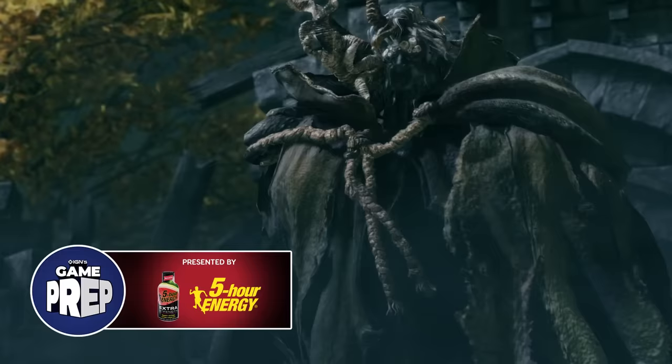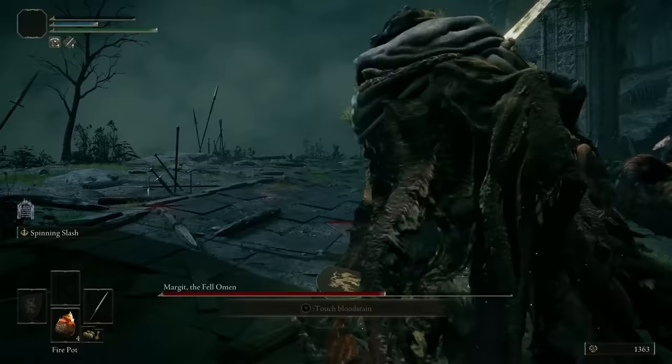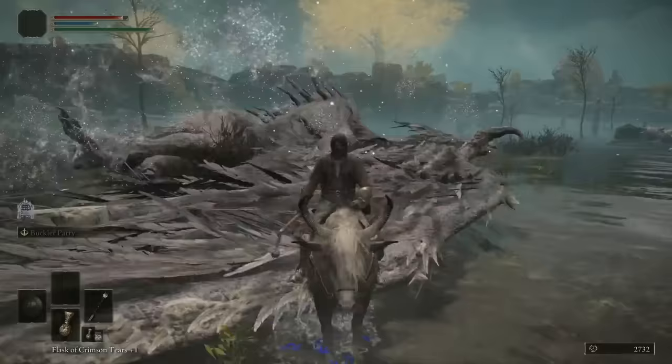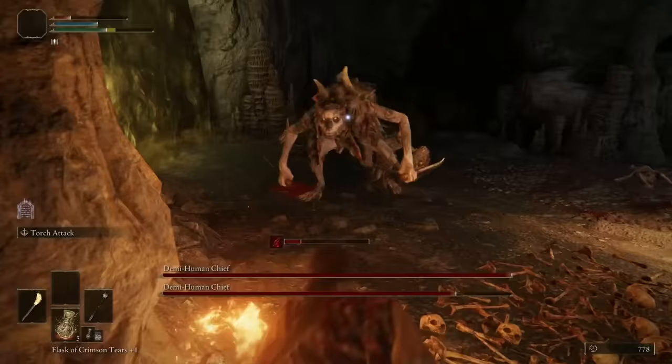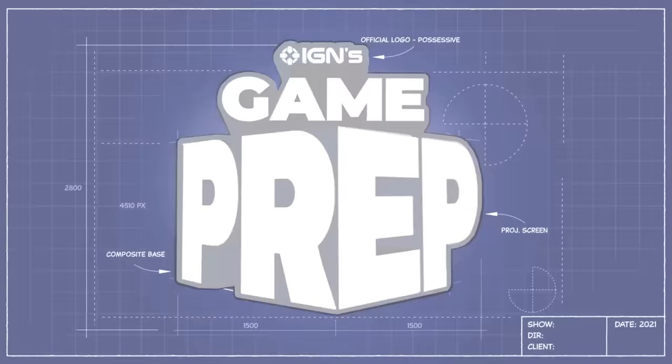Someone must extinguish thy flame. Let it be Margit the Fel. The Lands Between of Elden Ring are just looking for an excuse to kill you. Fortunately for you, Tarnished, IGN's got your back. I'm Brian Altano, guiding you through Elden Ring's toughest fights during the opening hours of the game. This is IGN's Game Prep, presented by 5-Hour Energy.